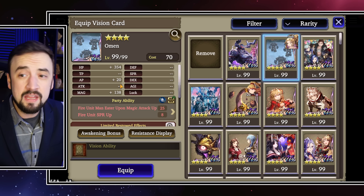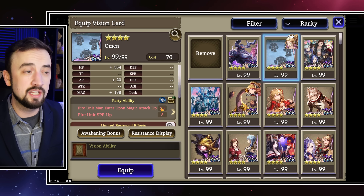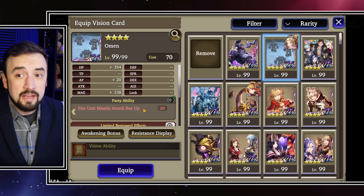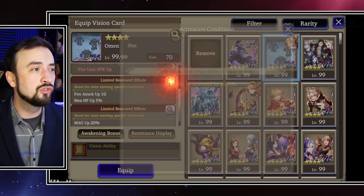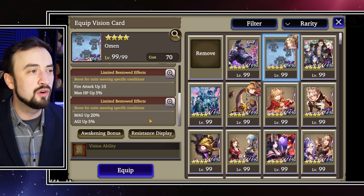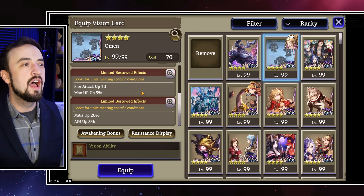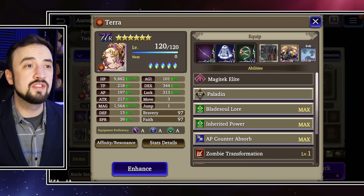Alternatively, you have her Vision Card, Omen. This is a Fire card. A lot of HP, AP which is never a bad thing, and then Magic at 138. It also gives Fire Unit Maneater upon Magic Attack up, which will help her Meltdown but not her Limit Break or Slashing Attack moves. Spirit up is going to make her tankier, and then Missile Attack Resist up makes your whole group tankier against Jades, Setias, or Missile Units. Terra also gets Fire Attack up 10 and max HP up 5% for all Fire Units equipping it. The Global Upgrade gives Magic up 20% and Agility up 5% — nailed it, beautiful upgrade for her.